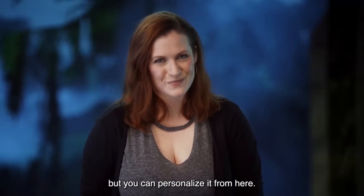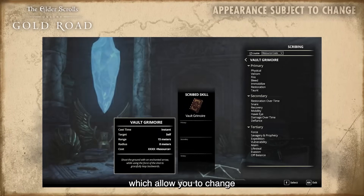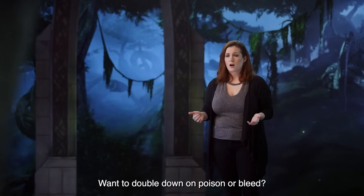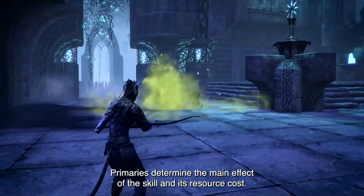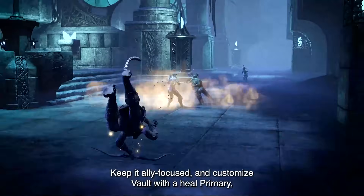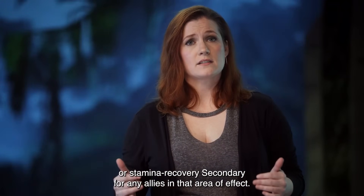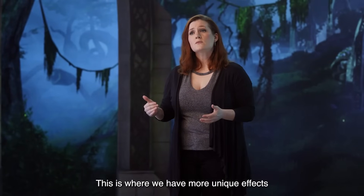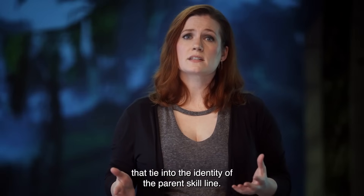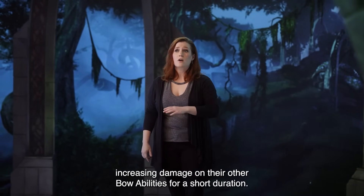But you can personalize it from here. Every Scribed skill also has three script slots — a primary, secondary, and tertiary — which allow you to change the ability's specifics. Want to double down on poison or bleed? Set one of those as the primary script of Vault, and now that's the damage type of its AoE. Primaries determine the main effect of the skill and its resource cost. But perhaps you're more of a ranged healer character — keep it ally-focused and customize Vault with a heal primary, and add either a heal over time or stamina recovery secondary for any allies in that area of effect. Secondaries are about individualizing that skill to better match with your build or roleplay. This is where we have more unique effects that tie into the identity of the parent skill line — for example, a unique bow secondary gives the player a stack of the Hawkeye bonus, increasing damage on their other bow abilities for a short duration.